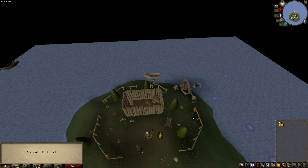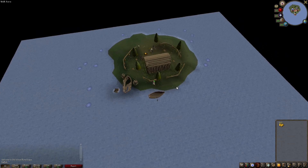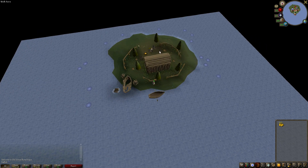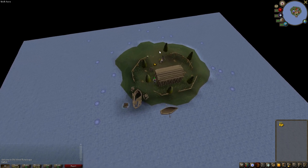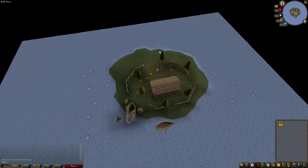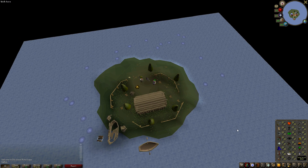We can hop on over to the island. On this island we have aerial fishing, which is kind of like falconry meets fishing, and it gives fishing, hunter, and cooking experience, so it really does interest me because I want to get those levels up. Fishing has obvious uses, hunter — catching implings is always great — and then cooking, being able to make your own food. All things that appeal to me as a RuneScaper.